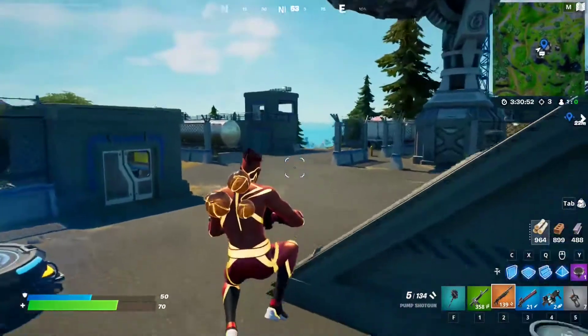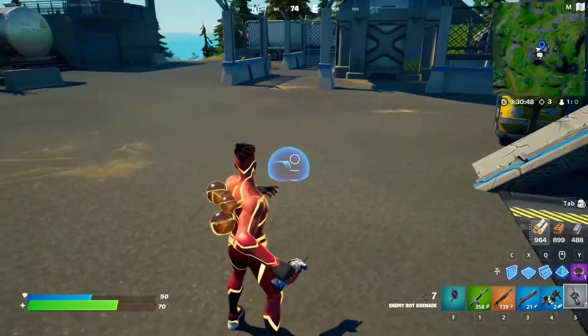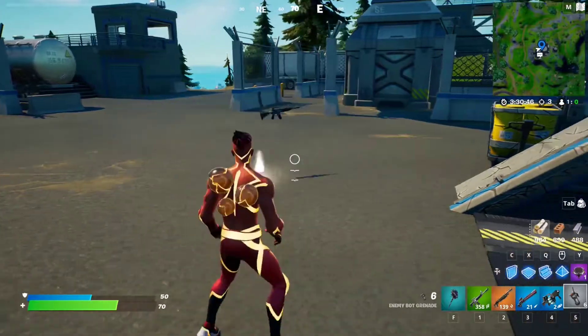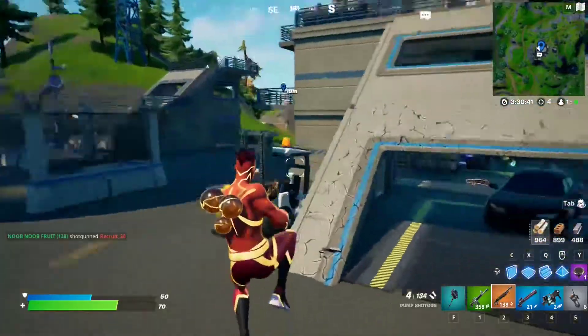For this week 10 epic quest, you have to get an elimination at close range. That's pretty easy — just make sure you are very close to the opponent and simply shotgun them to the head just like that. And that should complete the quest.